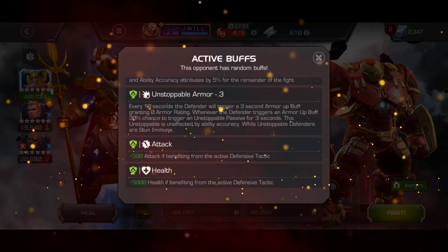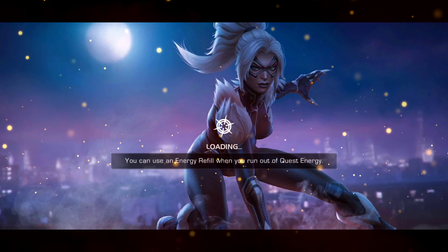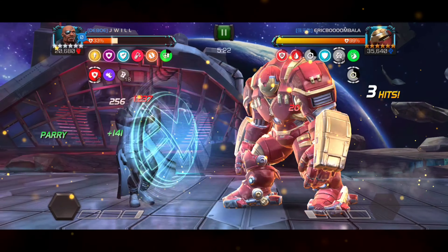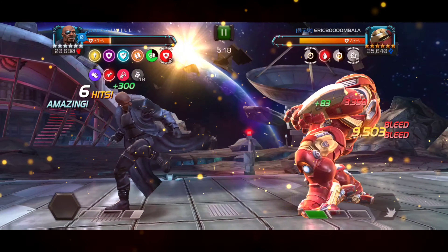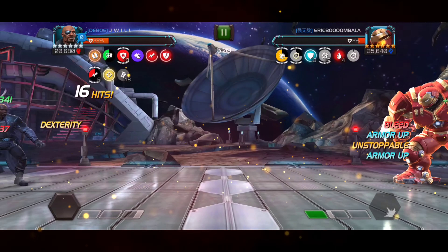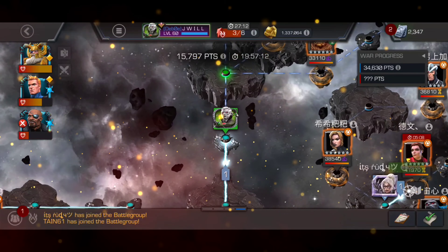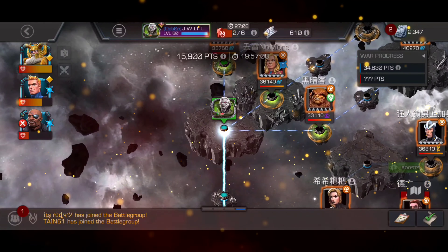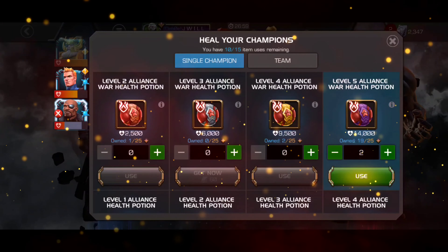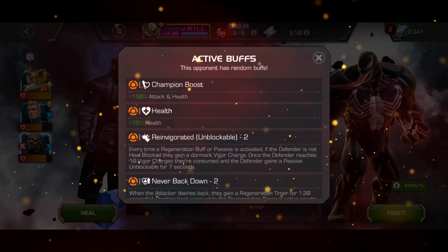Moving on to the next mini — Hulk Buster on EMP Mod. He has unstoppable armor, so this is the first time going against that tactic. And yes, we're going with Nick Fury again — the guy with no health. This is a very expensive war for me. I go in aggressively but unstoppable armor procs, I don't realize it and get whacked in the face. Now we're down to about 30 percent. It procs again, but he's dead. Do not try these fights at home. It's only the real season and these deaths really count — but we got this. So let's heal up again because we haven't learned our lesson.